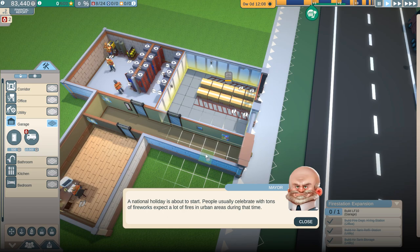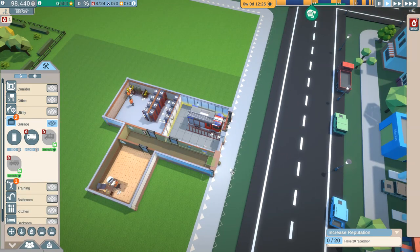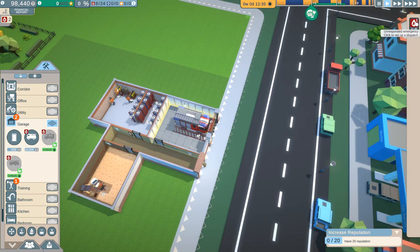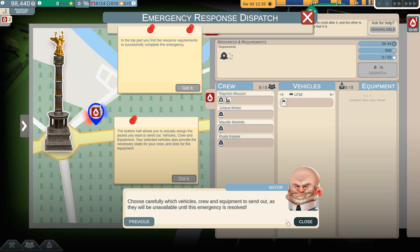People usually celebrate with tons of fireworks - expect a lot of fires in urban areas during that time. We have a national holiday taking place and an unresponded emergency. Make the tough decisions that determine the safety of the city - this is also how you earn money. Choose carefully which vehicles, crew, and equipment to send out, as they will be unavailable until this emergency is resolved.